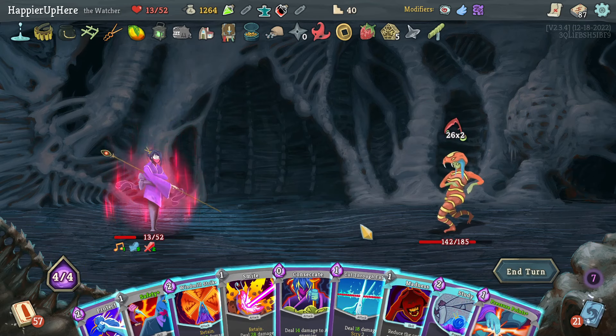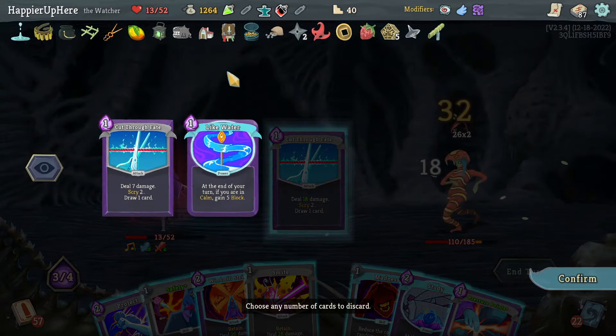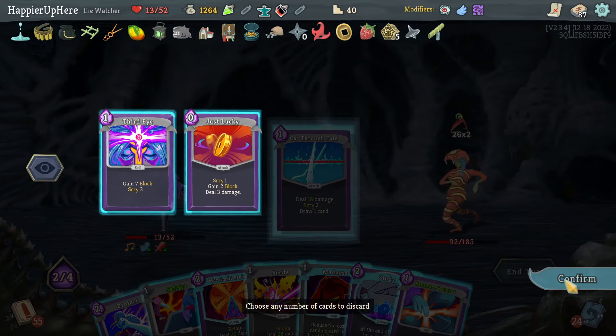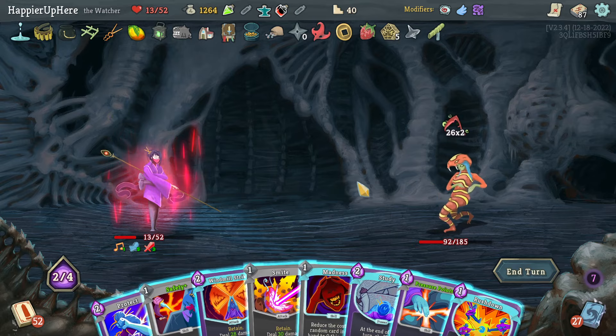I'm sort of hoping to not be attacked this turn because I still have to deal a lot of damage and I don't have a way to exit Wrath. Let's do Consecrate, Cut Through Fate. Let's grab another Cut Through Fate. I'm not sure what I was hoping for here — a way to exit Wrath would have been nice. 28 incoming — nothing I can do here right.